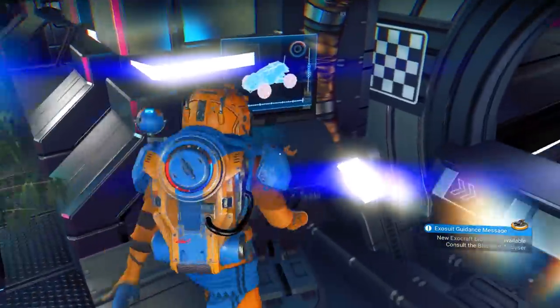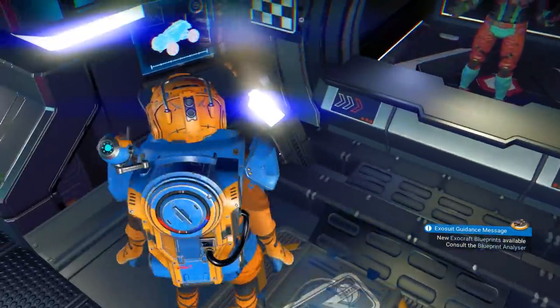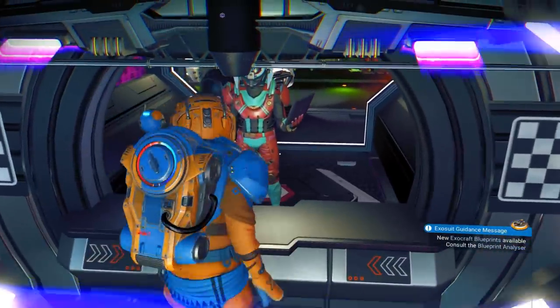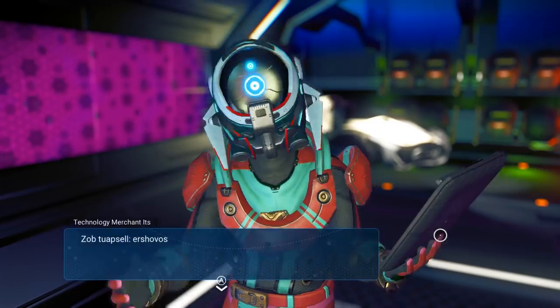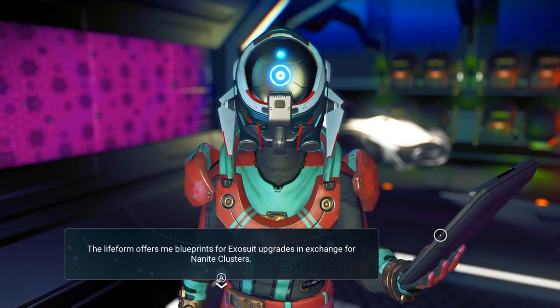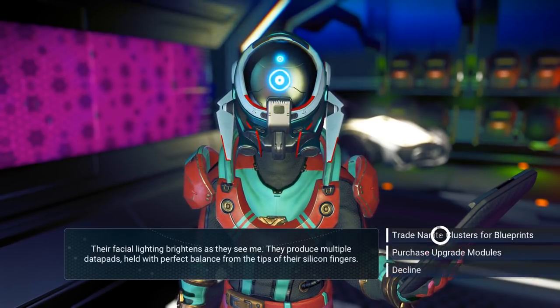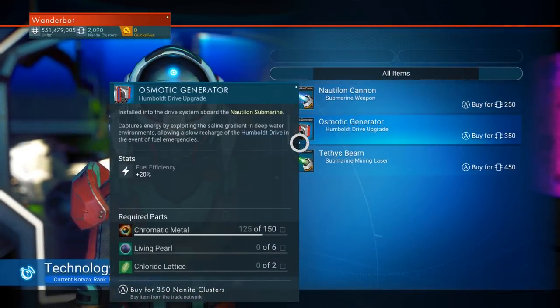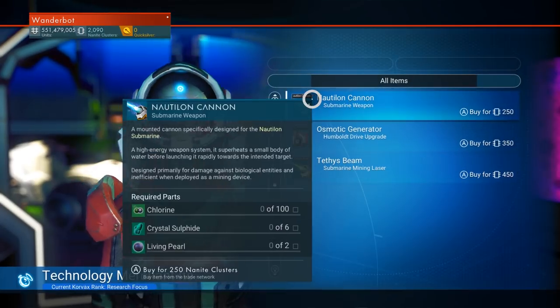This is the vehicle upgrade shop — it's a little glitchy. What can we buy from this guy? Nautilon cannon, osmotic generator, and a Tethys beam. So, a cannon for the submarine — high energy weapon, I'll grab it. I get the nanites. The osmotic generator captures energy by exploiting the saline gradient in deep water environments, allowing a slow recharge of the Humboldt drive.